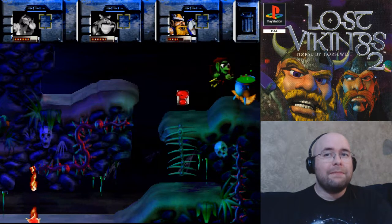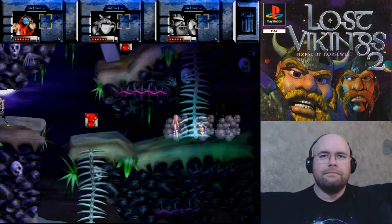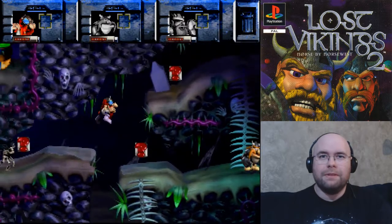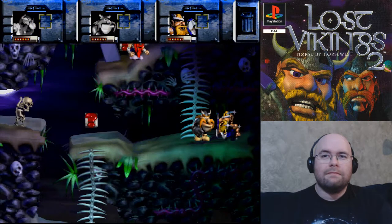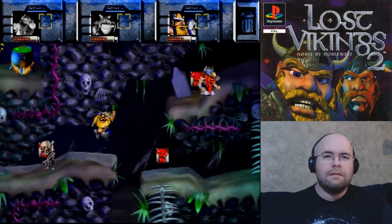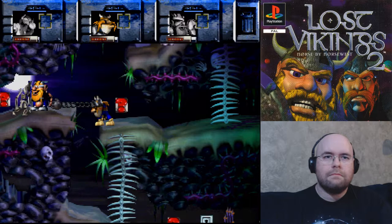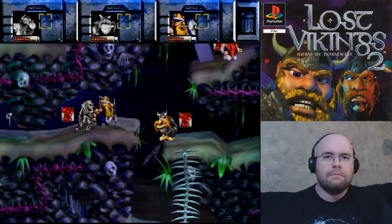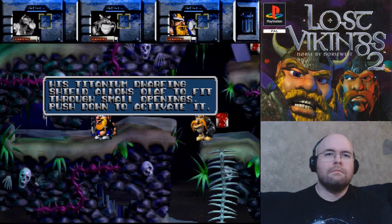Lots of sarcasm and humor in this game, lots of pop culture references — this was my teenage years. This came out in 1997. You'll notice it has a password system and not actual saved games, which is par for the course. Olaf can glide like a majestic eagle by holding his shield over his head while falling.